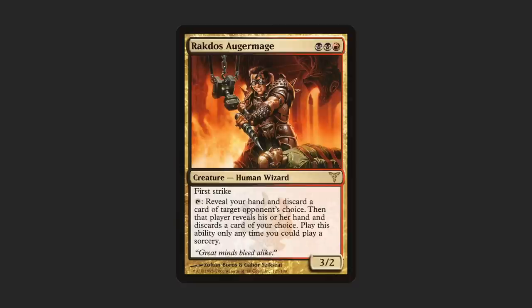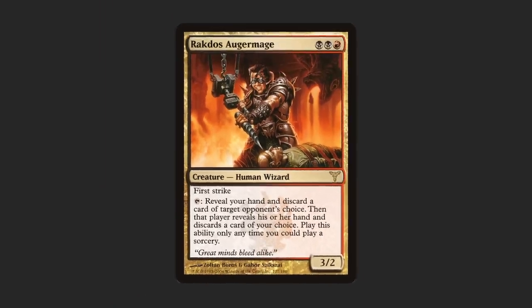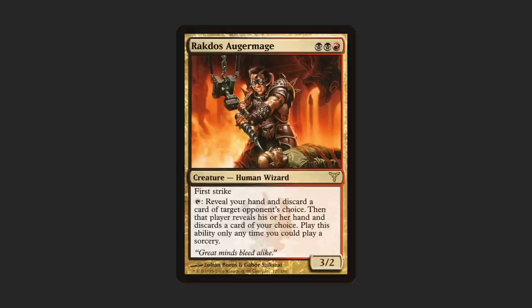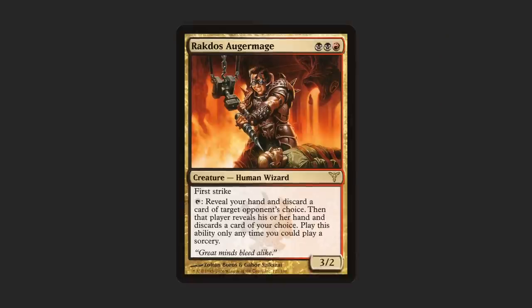We've had a pretty good little stretch of cards here — well, that streak is over. By my estimation, this is the worst Invitational card of the bunch, narrowly edging out Rootwater Thief. This one's got a lot of text, so let's break it down. You can tap it to immediately Thoughtseize yourself, at which point you then get to Thoughtseize your opponent. Once the ability resolves, you're both playing with your hands face up, you're both down your best card, and your creature is tapped. And I love when my creature with first strike has a tap ability, because what better way to leverage that keyword than to completely remove it from combat? At this point you're probably thinking this card seems not very good — I bet the original submission was awesome and they powered it down. Nope, the original submission wasn't much better. But Rakdos Augermage wasn't the only Invitational card to come out of the 2005 Invitational.